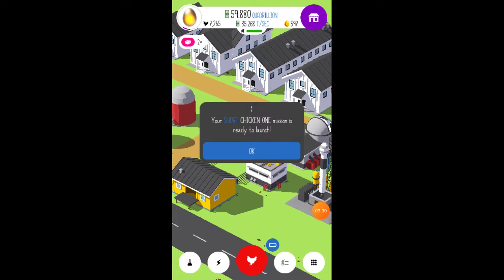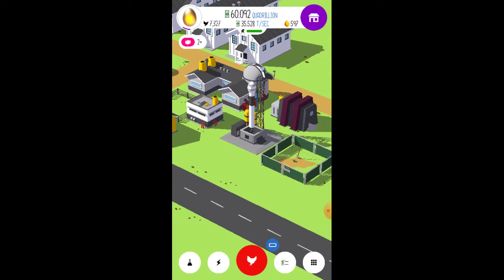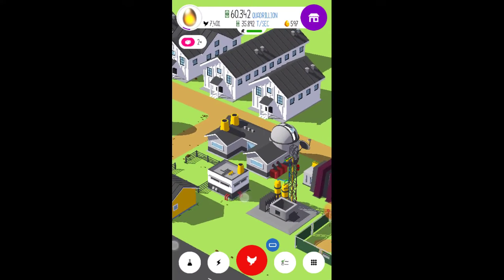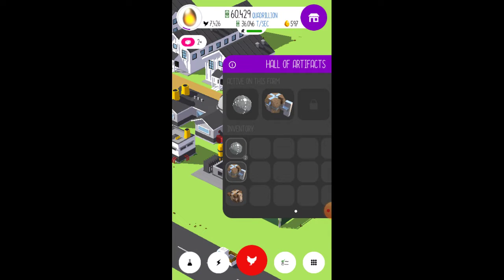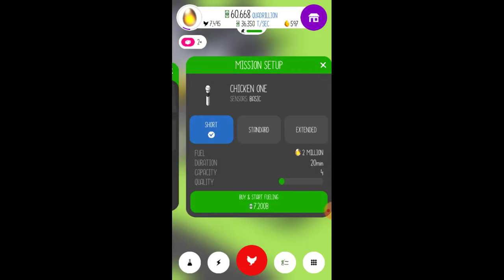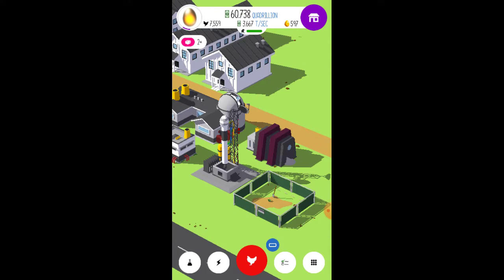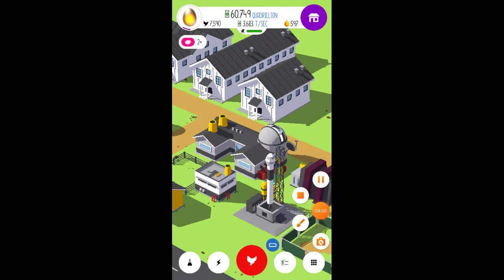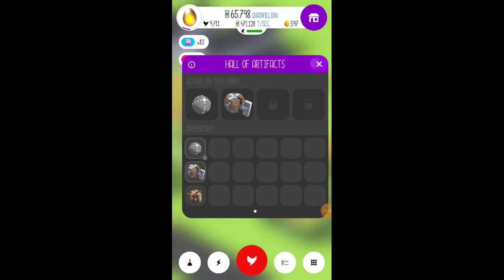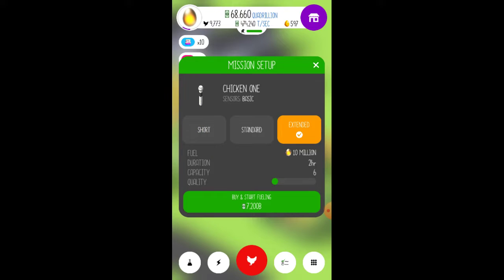Alright, the rocket is done fueling up, so let's send it out. Launch! There it goes, flying away. Let's see what this rocket can bring us back — hopefully a lot of artifacts to help us get a lot more upgrades. Let's send out the next one so we can have this one fueling as well. Our second rocket ship has fueled up all the way, so we can send it out. There we go — and we can start fueling another one up.